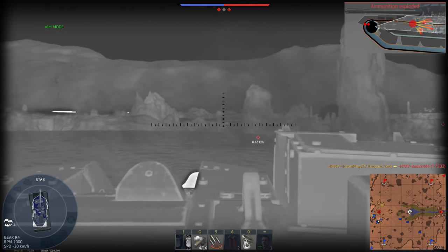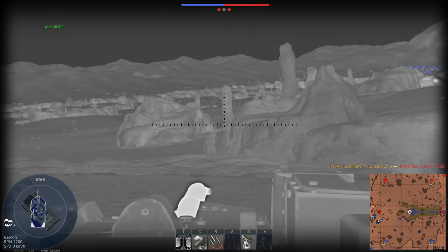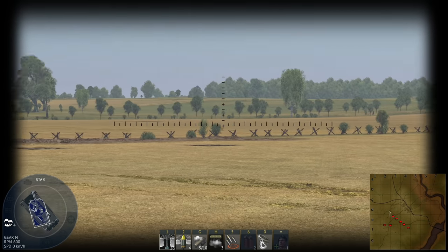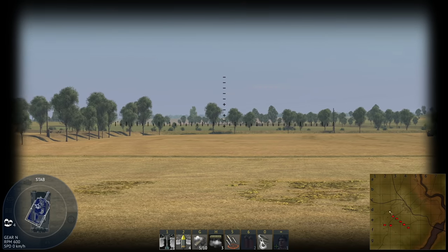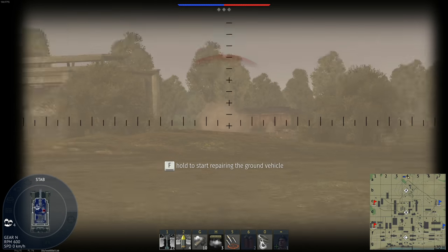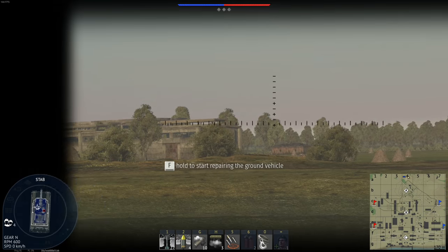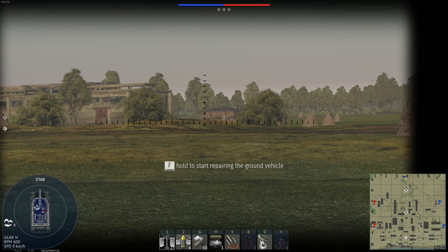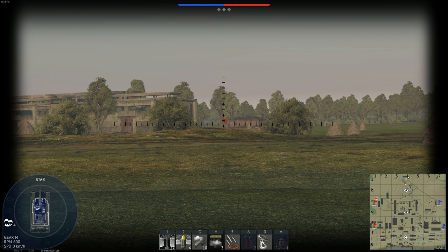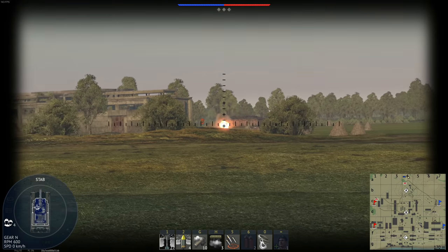If an HE frag round comes your way, you're pretty screwed — unless you're in a Russian tank, which doesn't really have a CITV to begin with. Here's a good example: this is the Challenger 2 TF, which has an amazing field of view in its Commander view. The moment I look at my opponent, he knocks out my optic. It can still be used, but I can't move it or do anything with it, so I have to pull back, repair, and then reposition to locate the enemy.